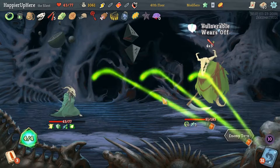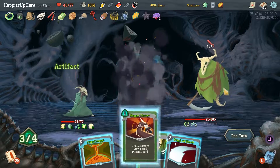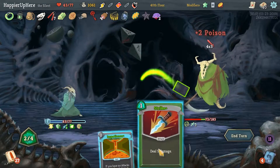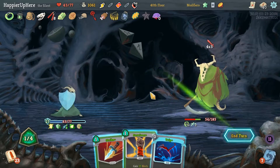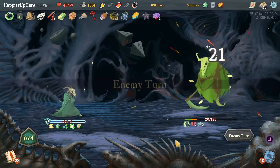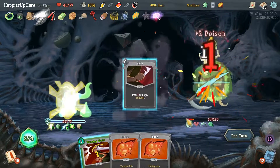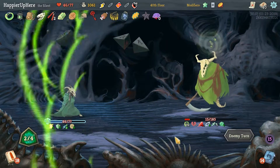Another 12 — Panacea, Dagger Throw. I'll keep the Defend — would be nice to actually defend. Strike then Patience. Escape Plan, Trip — very nice. We dealt a good amount of damage and just have to survive this turn. The poison should kill on this turn.